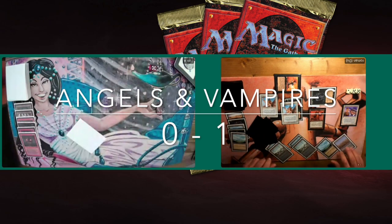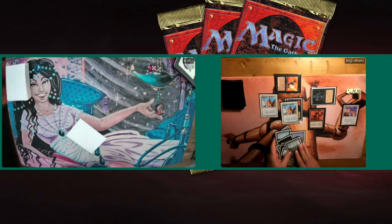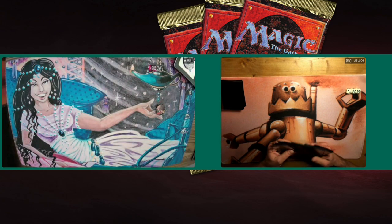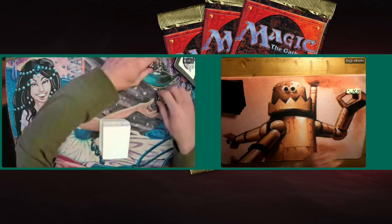Roman winning here — game number one. That Paralyze did some work. That Hypnotic Spectre did some work. And of course that Lentex did some work. When so many cards in your deck are doing so much work, eventually you're going to win. Both players are going to dive into their sideboards, and we're going to catch back up with them in game number two.